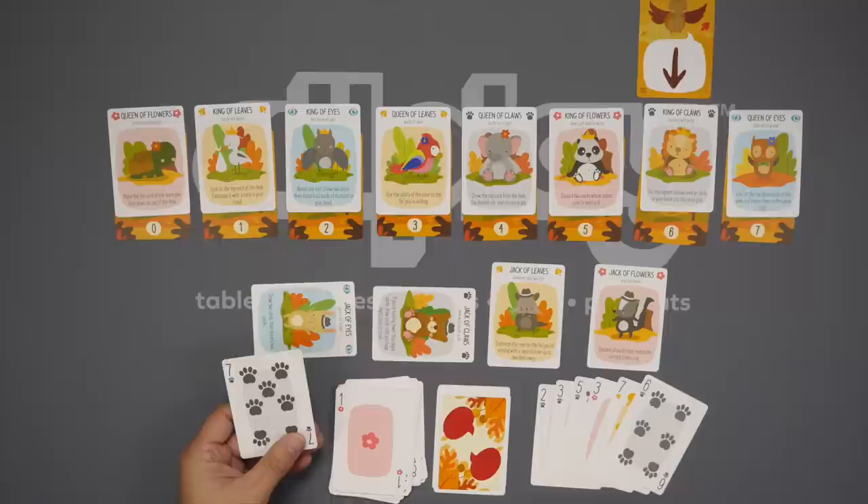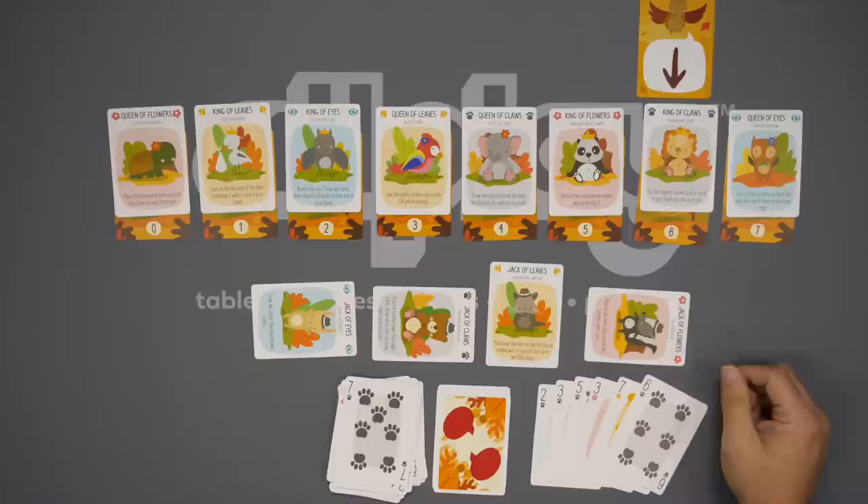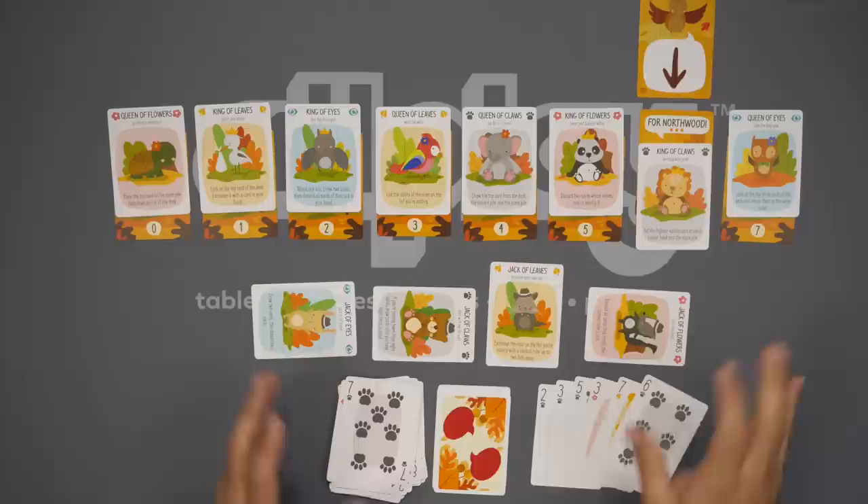And now I'm going to activate this one: discard all cards that match the current ruler's suit. I'm out — and I was able to win six tricks. So I correctly got six tricks, and I've influenced the King of Claws to work with me for Northwood.